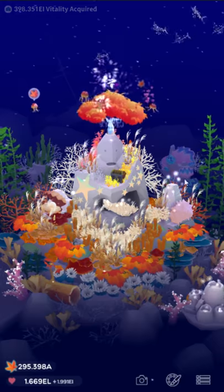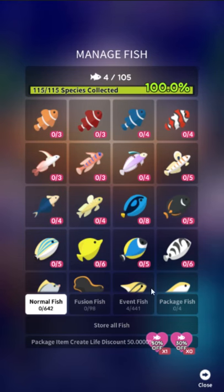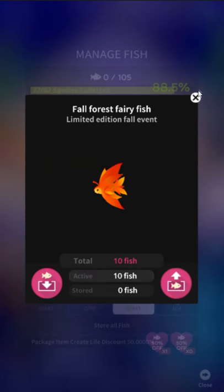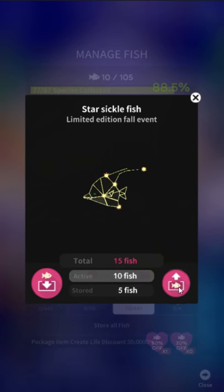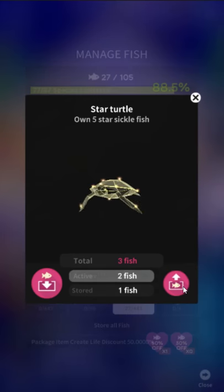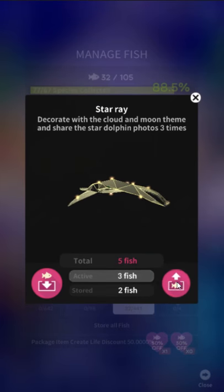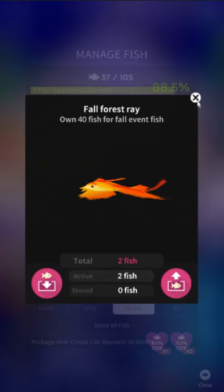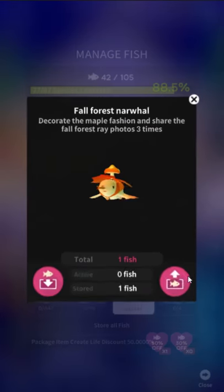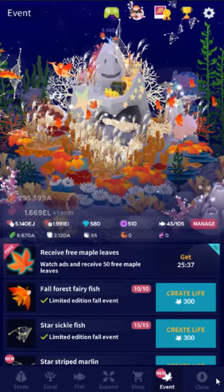So this is the fall update — it's actually pretty cool, like a better version of what the spring update was. For events, what I usually do is take out the jellyfish, since they're the easiest things to get event currency from because they float in the same area. You also want to only tap for event currency when the Song of the Moon is active because that multiplies how much stuff you get, and a Spirit of Life from the daily mission also helps a lot.